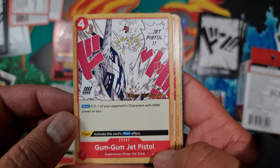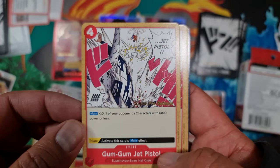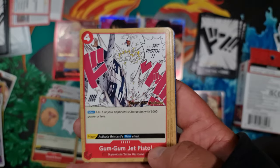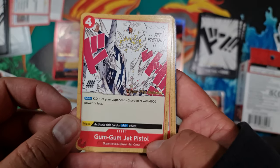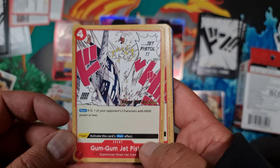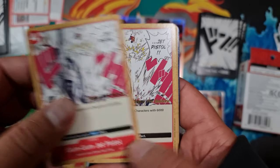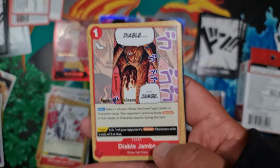Another event card — Gum Gum Jet Pistol at four cost. Main: knock out one of your opponent's characters with 6,000 power or less — literally the Gum Gum fruit power punch. As a trigger, activate this card's main effect. So if this is played from your life cards you can knock out one of your opponent's characters, maybe one that was about to attack, which could prevent another attack. Pretty nice.